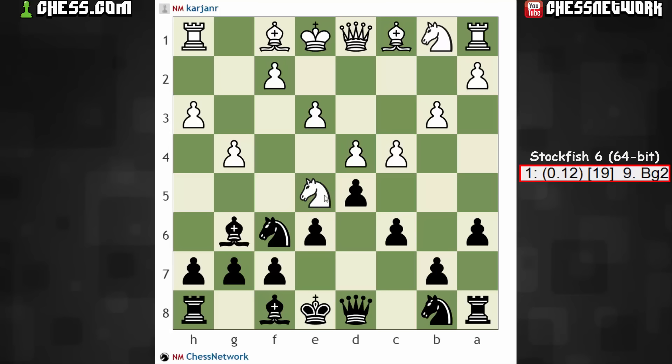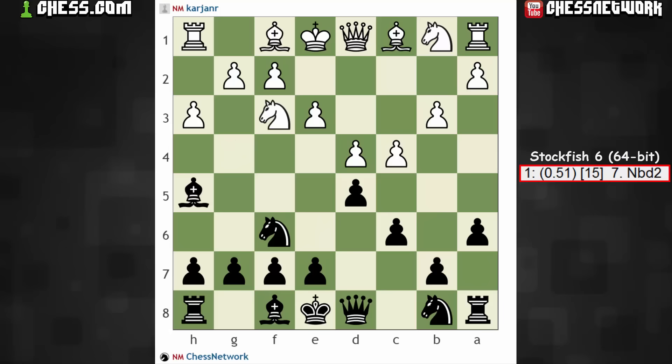I could play e6 here — it's an idea to still go in this direction. Minor piece imbalance. Just another position. White maintains a solid structure, white has the bishop pair. It's just another way to play it.